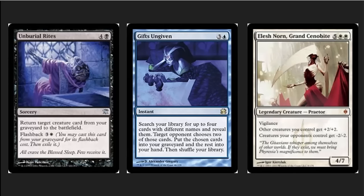Let's talk about Gifts Ungiven for a moment. It allows you to search your library for up to four cards with different names, so it's very useful to have singletons — your answers and threats outside your combo pieces can be singletons. Your opponent chooses two of those cards and those cards go to the graveyard. So if you only found two cards like Unburial Rites and Elesh Norn, they're both going to the graveyard and you're reanimating Elesh Norn the next turn to wipe their entire board of goblins. Gifts Ungiven can find four different cards when you need particular answers, but it can also be used in this super powerful way of just getting the two cards you want into your graveyard and then reanimating the creature.